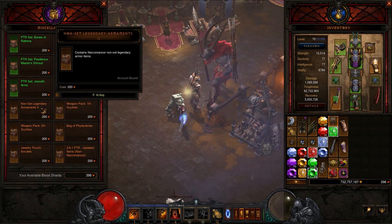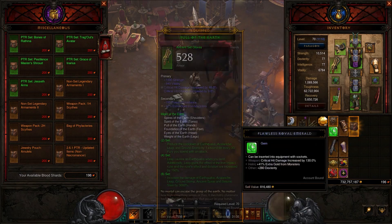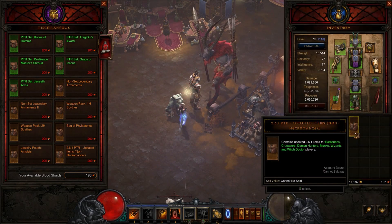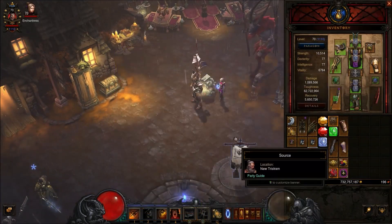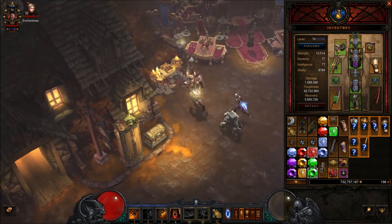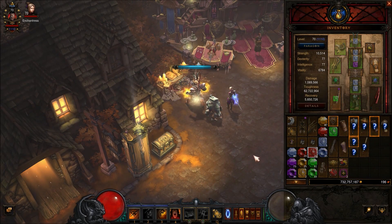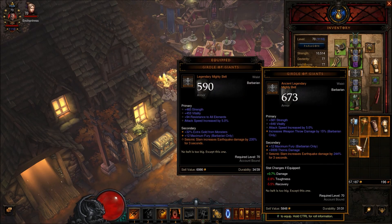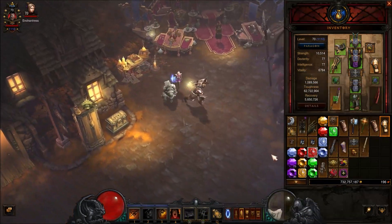If you pay close attention — like I didn't — it sells updated items for 200 shards. You buy a satchel and it's basically like you open it up, it's got all the different things in them for your class. It's got all the change items for your class. Identify them — now they aren't max stats, so yeah.